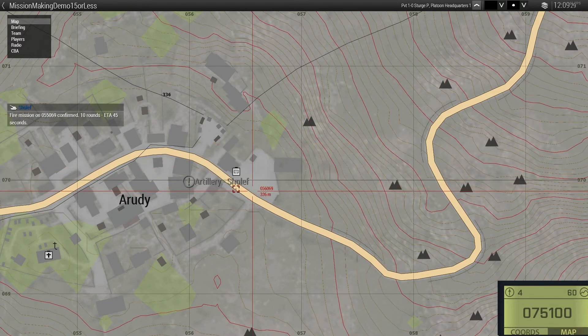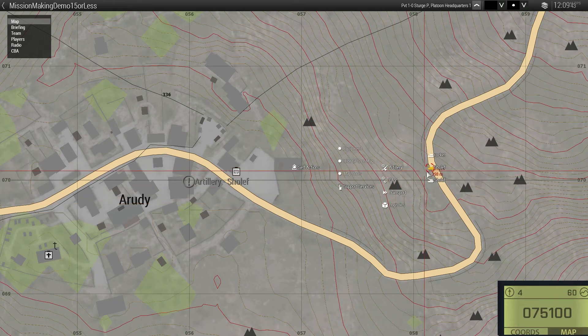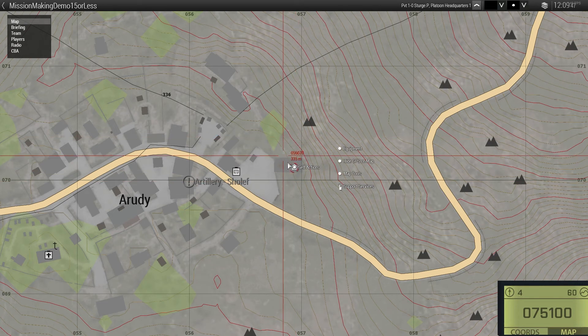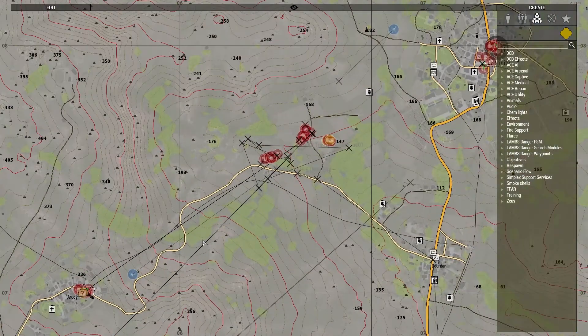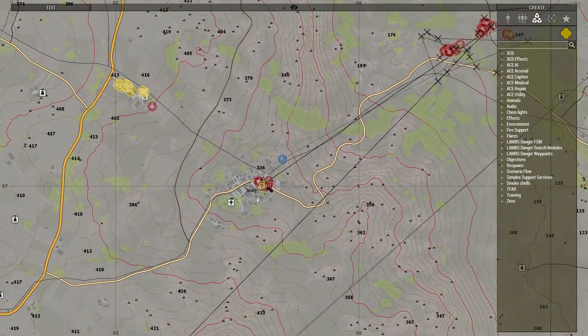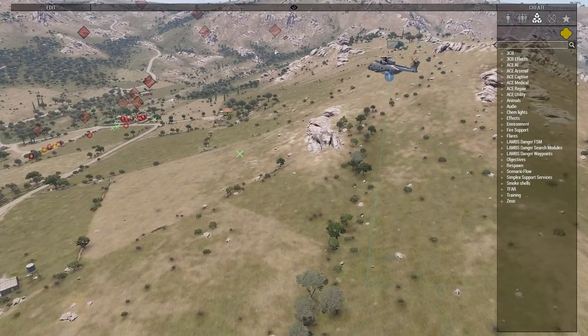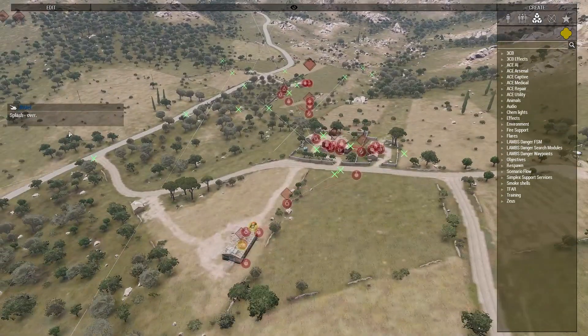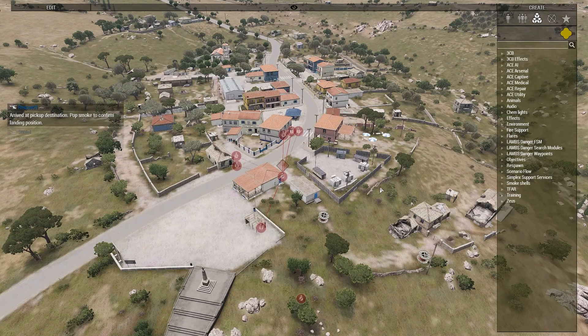You can see a marker appears giving an ETA of 45 seconds until rounds impact. In self-interact Support Services you can check asset status: CAS shows green because it's on task, Transport shows green with Rescue One on task, Artillery shows yellow meaning I can't assign it another task — it's committed and will fire regardless, which is always fun if you accidentally gave your own grid. Now the CAS helicopter is flying around, the transport helicopter is inbound and about to have a bad day when the enemy starts shooting at it.